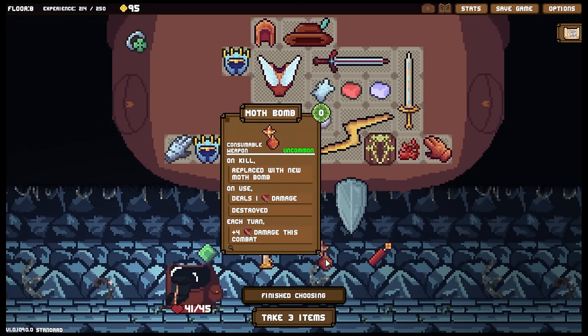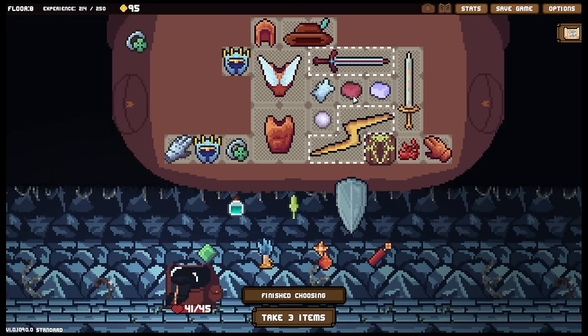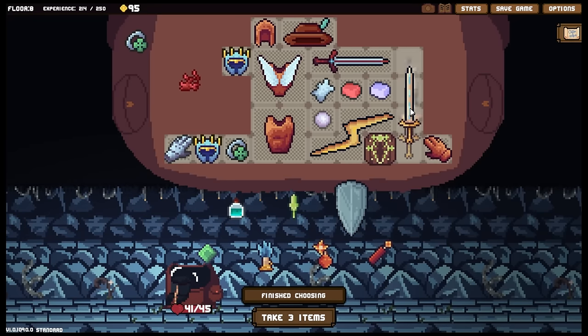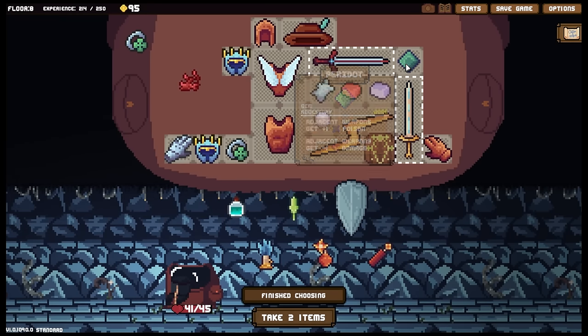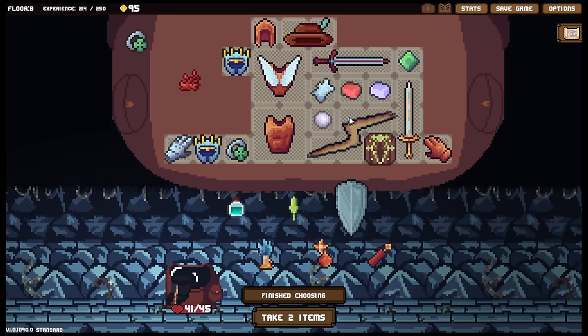We've got the moth bomb - that would have been good with what we had before. Adjacent weapons get plus one poison, adjacent weapons get minus one damage. Do I want to say goodbye to this sword? I don't really. Am I wanting to copy any common items though at this stage? I don't think so - where we're going we don't need common items. And having both of these gain a little bit more poison is too useful to me. Having this gain that is even more useful for me. Yeah, I think that works.